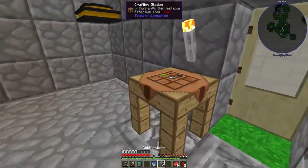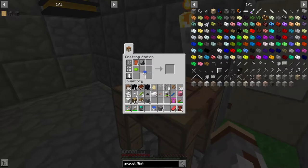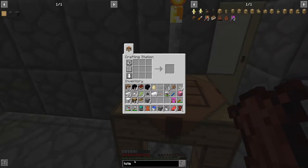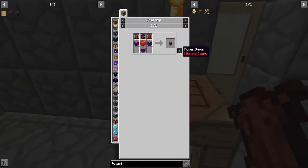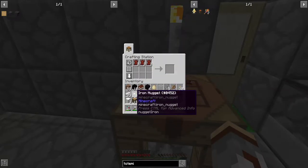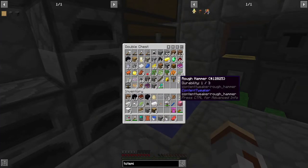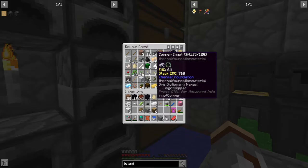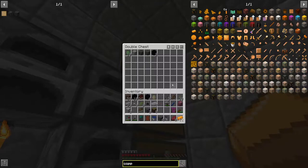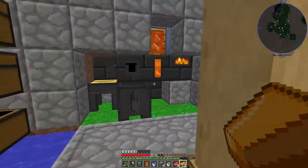Oh, I need one more. Okay, boom. Actually yeah, one more - so there's that. So Totemic - okay, so that's two pieces of copper. There's some copper. Well, that's a shame - I don't have more copper, I'm gonna have to go dig some more.